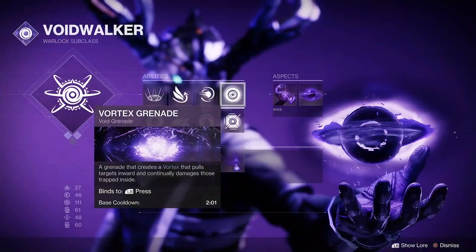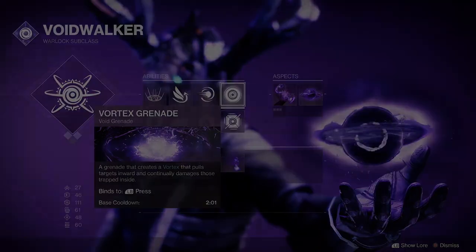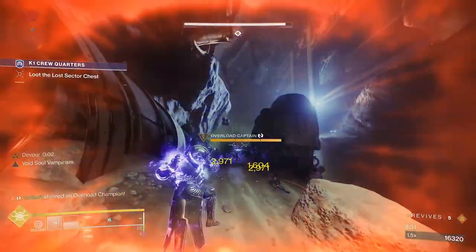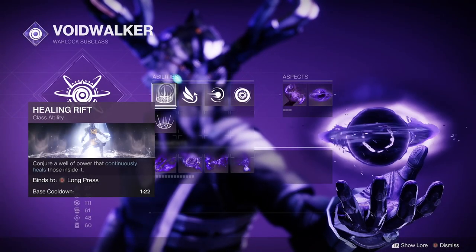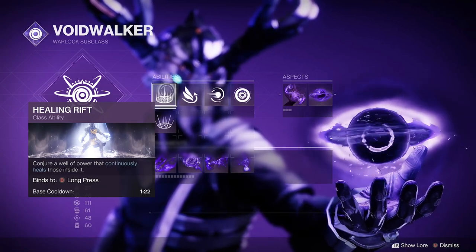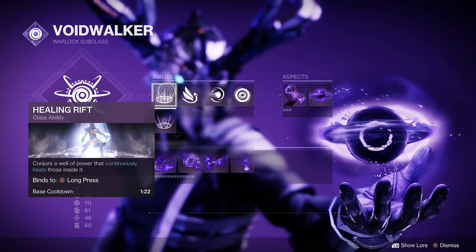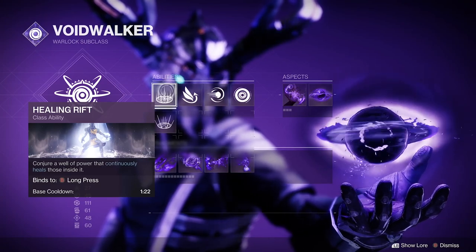My suggested abilities for this build are the vortex grenade and the healing rift. Vortex grenades are amazing for stunning Overload enemies during Season of the Risen thanks to the Overload Grenade seasonal artifact armor mod. The majority of Voidwalkers should be using healing rift for keeping you and your fireteam alive when your Devour buff isn't active — it can be the only reliable way to heal when modifiers stop your recovery from healing you as quickly as it should. The one exception is if you're using the Secant Filament exotic legs.